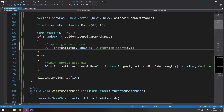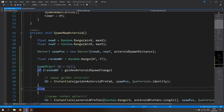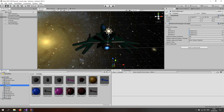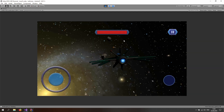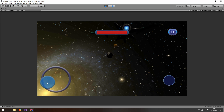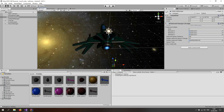Golden asteroids should now be spawning. Let's test it — assign the references on the asteroid manager by dragging and dropping the golden asteroid prefab into the golden asteroid prefab field. Start the game, and you can see a golden asteroid spawning. It can be destroyed and goes red when you hover over it. It's working.